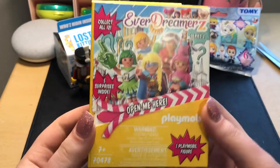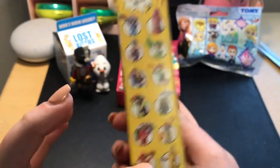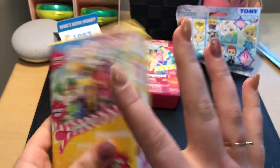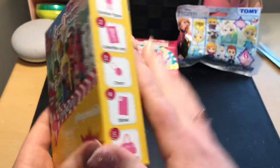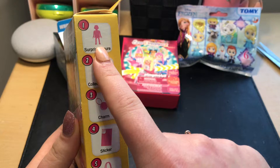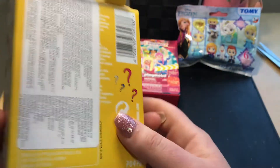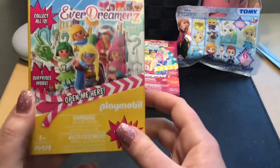So it's time to open up our next toy and this is the Everdreamers by Playmobil, series of 12 — you can collect all 12 figures. And here's what I didn't notice before: this actually comes with five items, five surprises inside, right on the front. There's the figure, a collectible card, a charm, a sticker, and an accessory. So now I'm really excited to open these and I wish I got more, but I'll go back again some other day and get a few more.